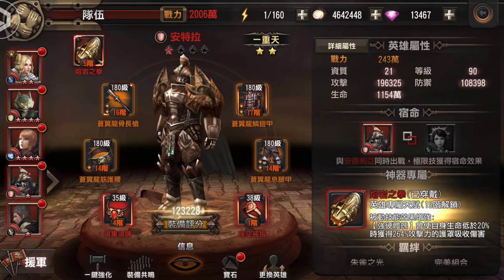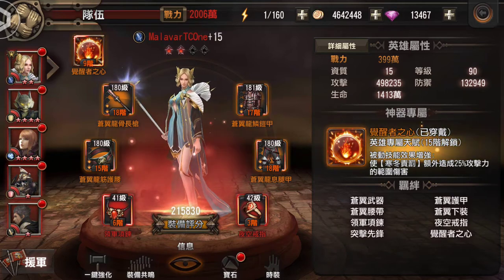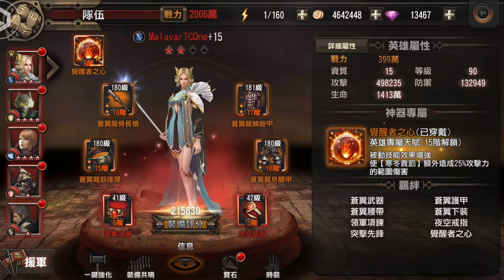That's where you should be sitting if you're this high in the game. For those of you just starting off, to get to 20 million power and level 90 takes a few months. It is no easy task — it is no simple feat.